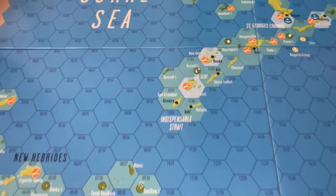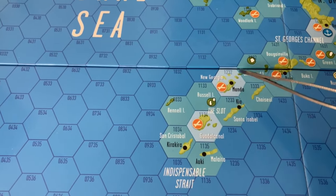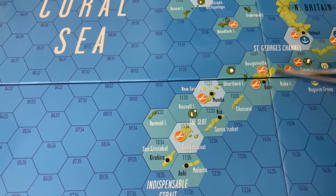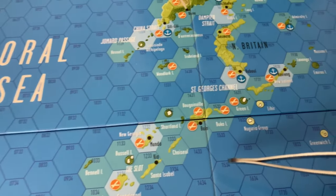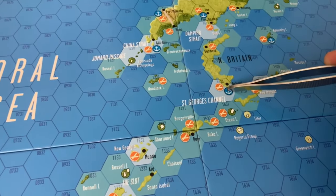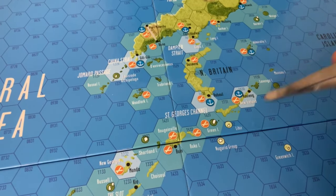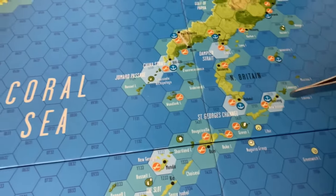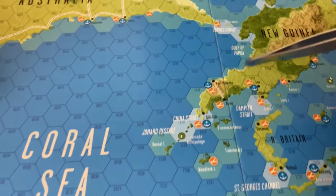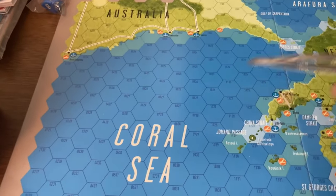If we keep swinging further, we've got the important — that's where Guadalcanal is, the Slot, Bougainville, and we've got Rabaul, which is sort of the primary Japanese base at the tip of the Solomons, and then Port Moresby, where they tried to seize control via the Coral Sea.